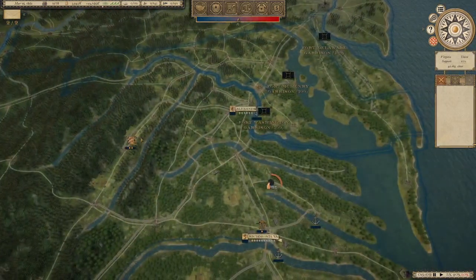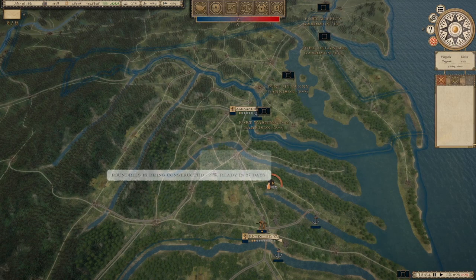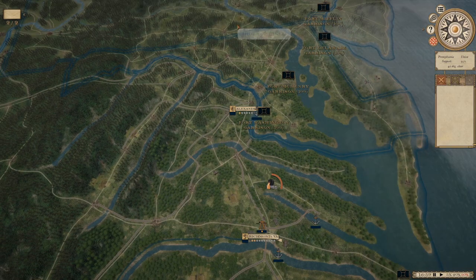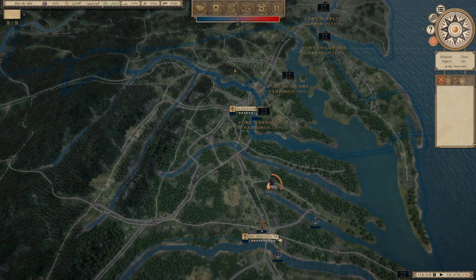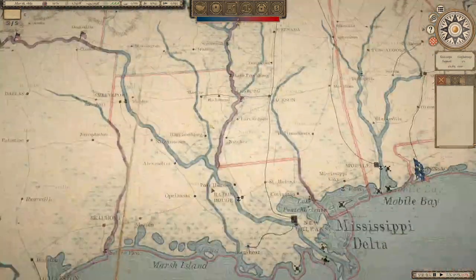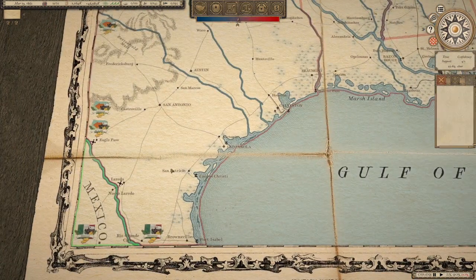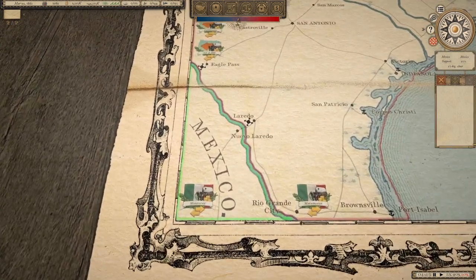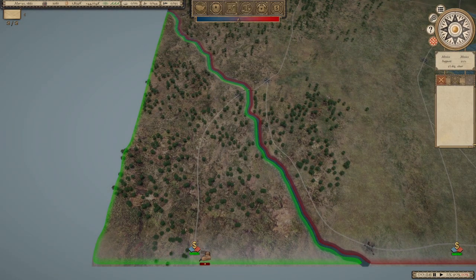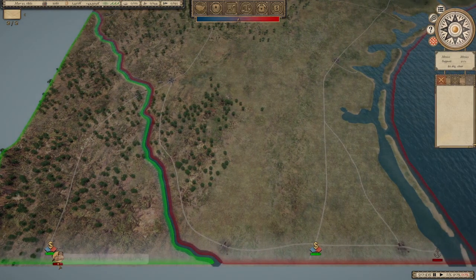I'm worried about the British coming down. I couldn't even get them to actually come in to a war. I got the French to come in, but they never moved off Nuevo Laredo, or they never moved off Monterey — one of these towns they spawned, they never moved off of it.